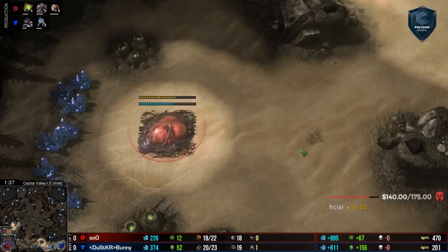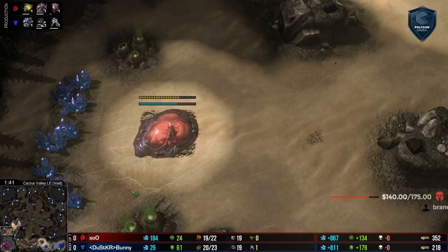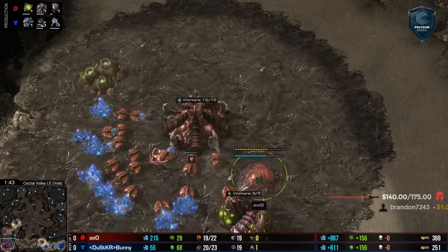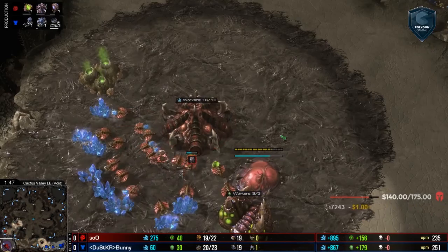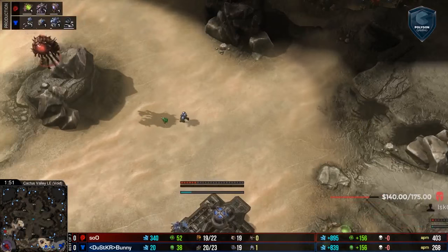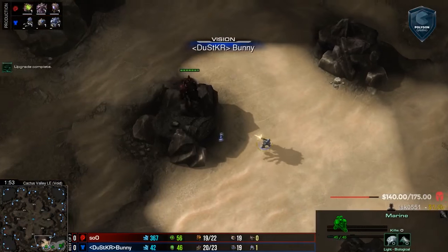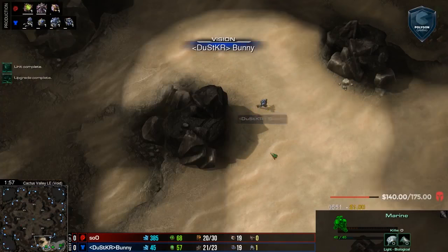I'm really excited to see what kind of game we're in for here. So far, it looks like we're just going to have a very standard macro opening from both players. You've got Bunny getting that Marine and then into a reactor. We're probably going to see a factory soon and both players going for double command center. No weird one-base shenanigans.